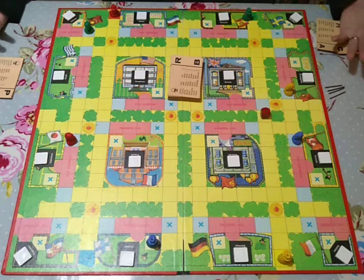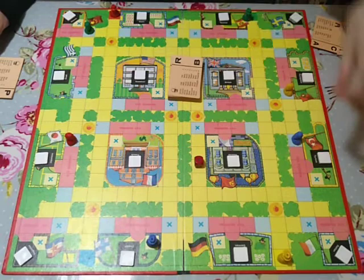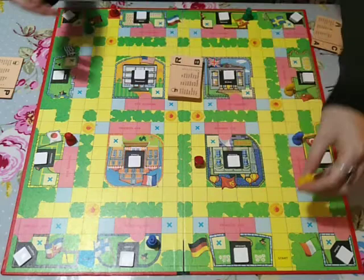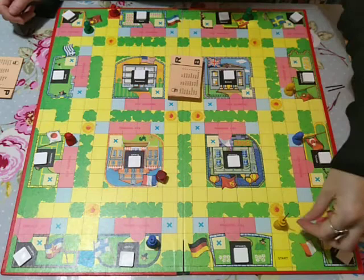Moving next to a spy is just by rolling the dice. The other thing that I can do is establish radio contact with my contact. To do that, I would need to roll a one, and then I would take my spy and insert the aerial inside his hat so that he can get a wireless connection with the contact. Once you've got your aerial in, you are vulnerable, which means that you can be spotted. So you get another roll of the dice, which allows you hopefully to hide.